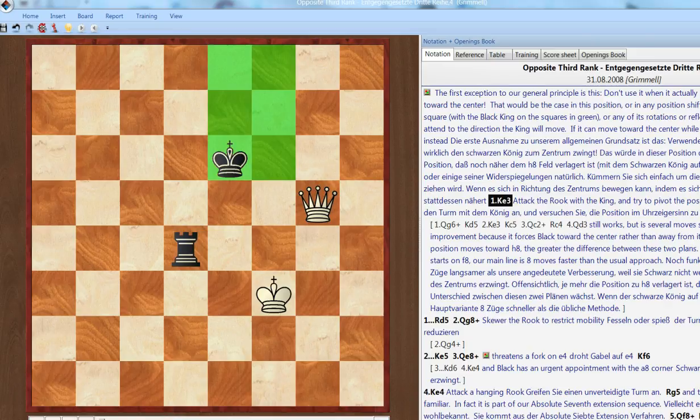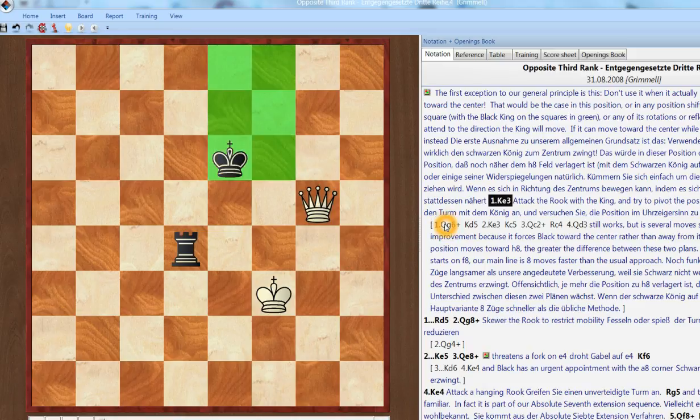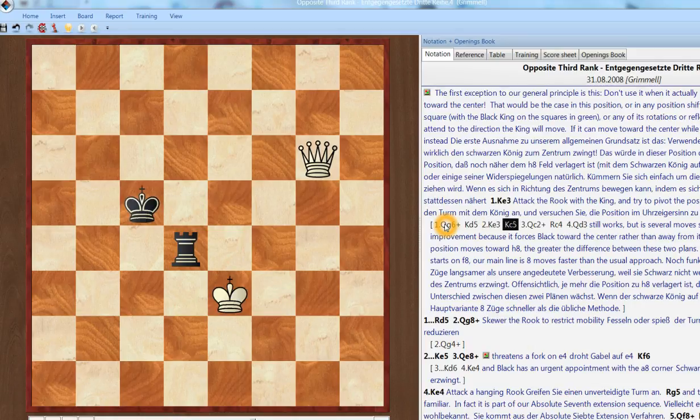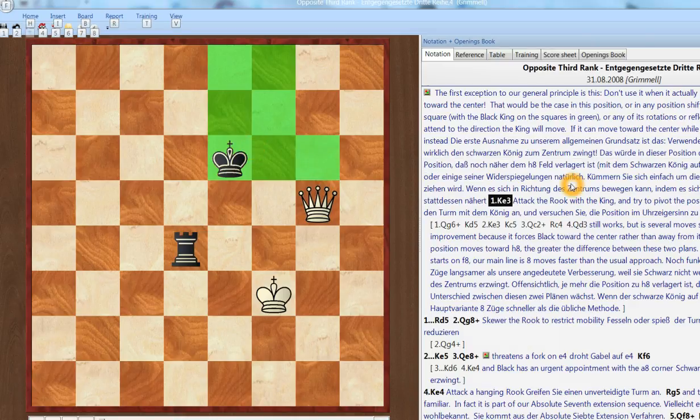It still remains a lot easier to defend the rosette than it is to attack — easier to defend the whole ending than it is to attack. Here's the first consideration when you're attacking an opposite third rank rosette: don't use our standard procedure if it actually forces black toward the center. If you're actually pushing him toward the center, that's not good. So don't do that. When our normal check here is only going to force him toward the center — that's when the black king is in this area — then it's better to apply a general rule: attack a hanging rook.